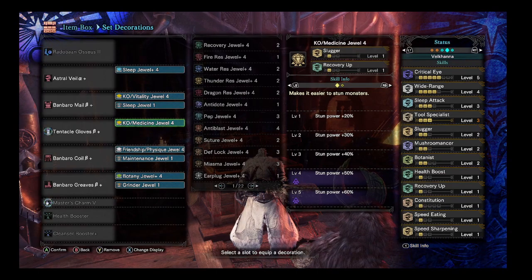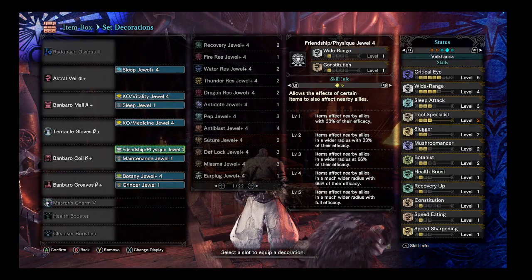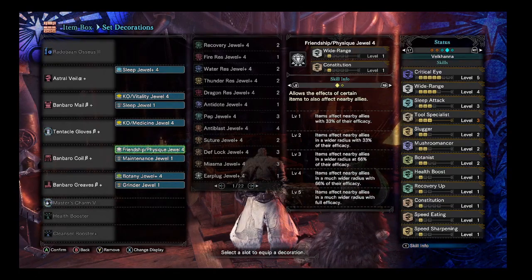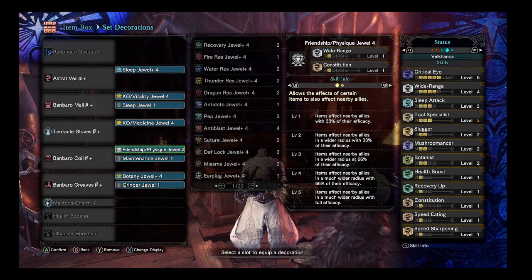The medicine recovery up isn't really what you want out of this — this is mostly for the KO. This jewel gives you wide range and constitution. The constitution isn't needed, but you want wide range for a support build because wide range allows you to heal and affect other people with your items. So when you chug a health potion, you are healing nearby people as well as yourself.